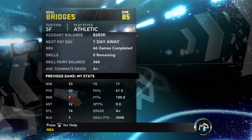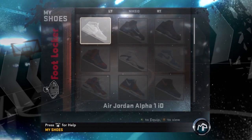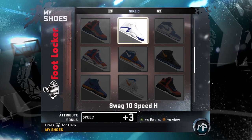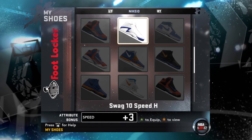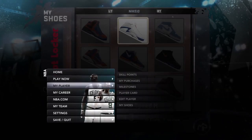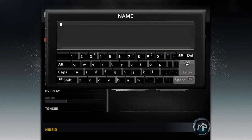All right, we're getting in it right now. Let me come over here to my shoes — look at that, Swag 10 Speed H is in there! We can equip that or whatever, but now let me show you something.